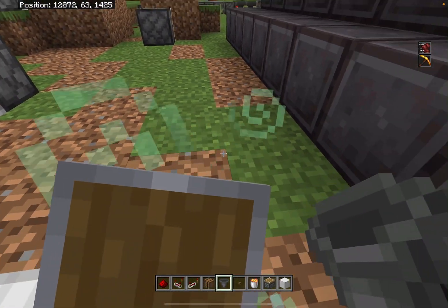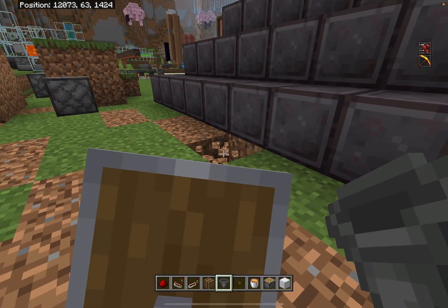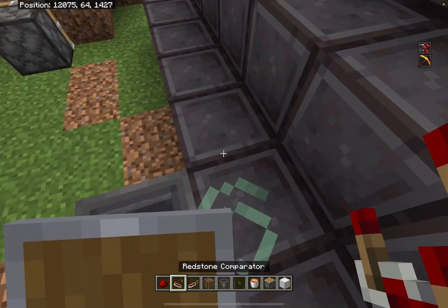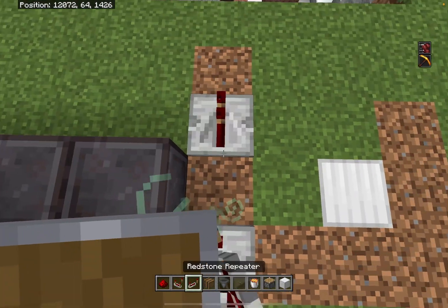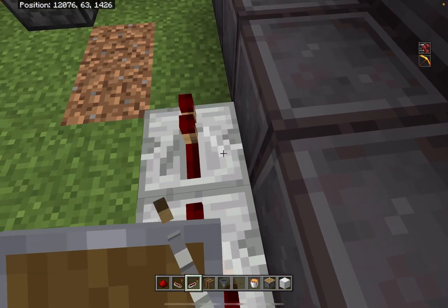Leave about two blocks behind the pistons so that way the stone won't get into the hopper. Make two hoppers lead into each other like this. Place comparators on both sides, then place some repeaters just like this.